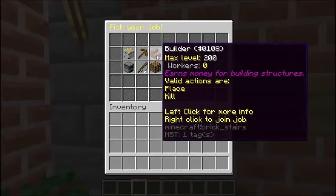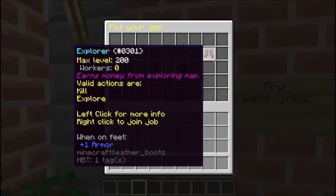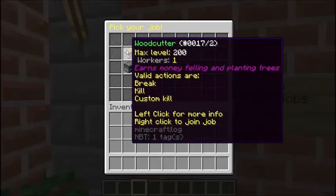We may put the hunter job back in if we can tweak it a bit, but just to keep everyone's animals safe, we're going to keep that off. Also, the explore job is off — the valid actions are to kill and explore, and that isn't going to work for our server, so we are taking that out completely. Some jobs, when I explain how to look at the information upstairs, say that you can get paid for killing players — this only applies in PvP. You will not get paid for killing a player anywhere else; PvP is the only place that is going to be acceptable.